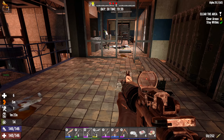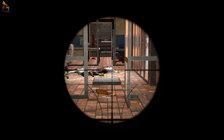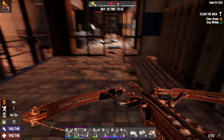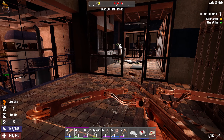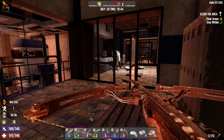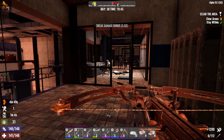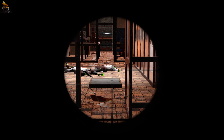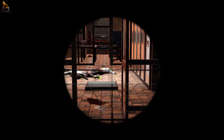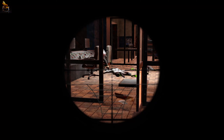Oh my god, look at the radiated enemies! Okay, hang on, what else have we got? Let's turn the light off. Just these three by the looks of things. Headshot is nice and easy — got you straight off. Nice. Takes it down to one radiated. Sweet.